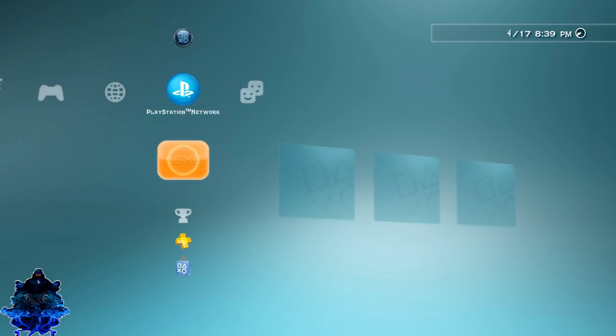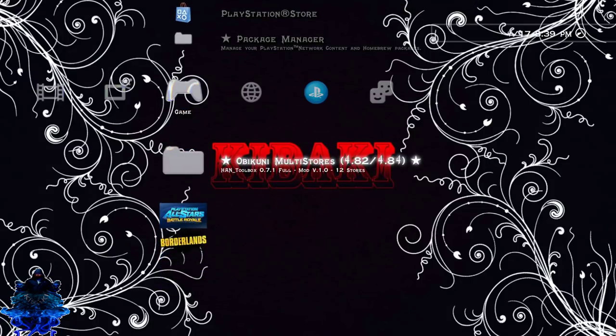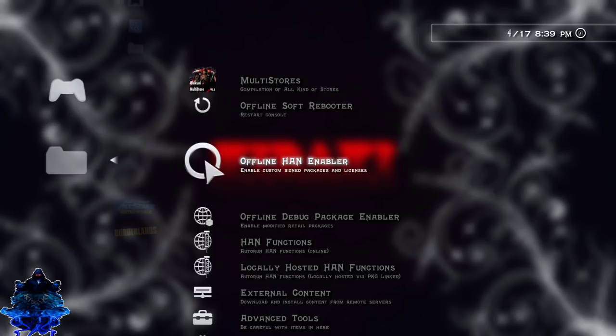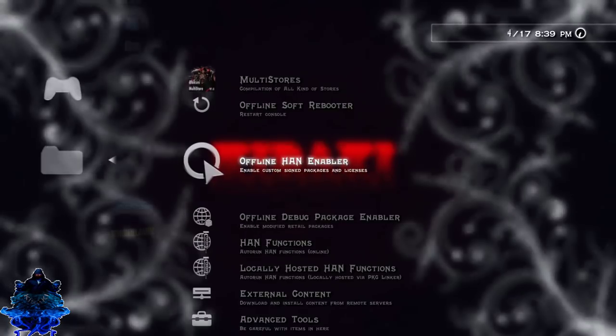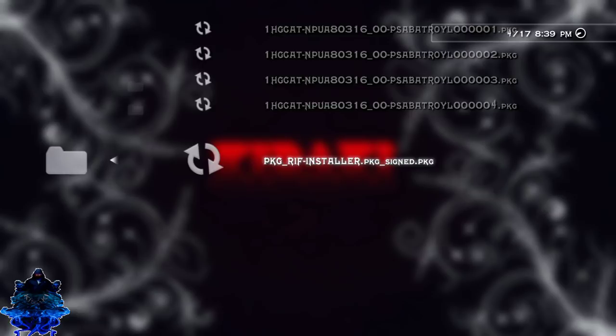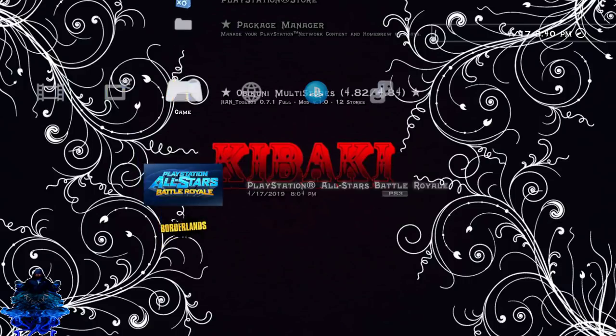We just rebooted the PS3 and took it out of debug mode. Now let's go over and enable HAN so we can install the wrap signed PKG. HAN is now enabled, so let's go back to Package Manager, Install Standard, and install the signed wrap PKG. Done. Remember you need to have HAN enabled to play these games, because we used a signed wrap PKG to unlock the game.